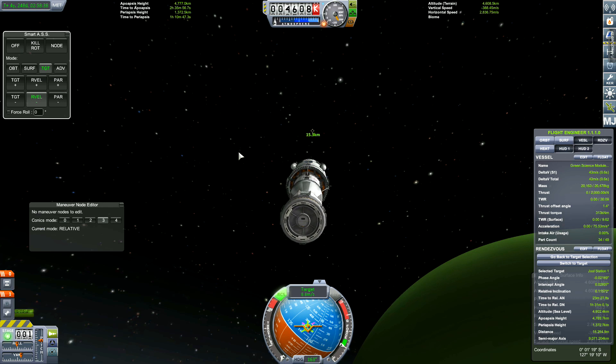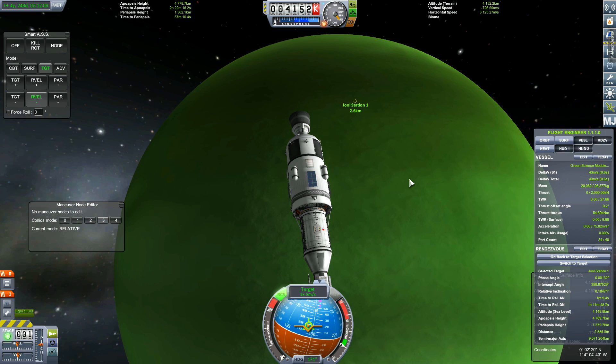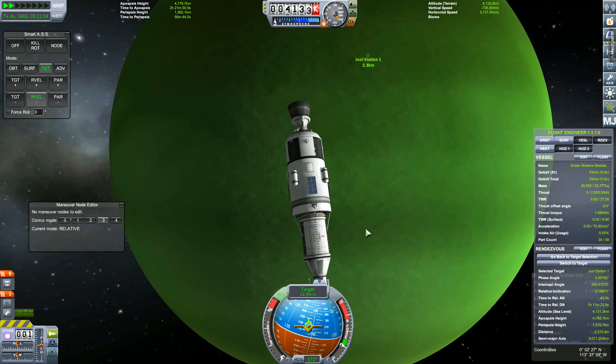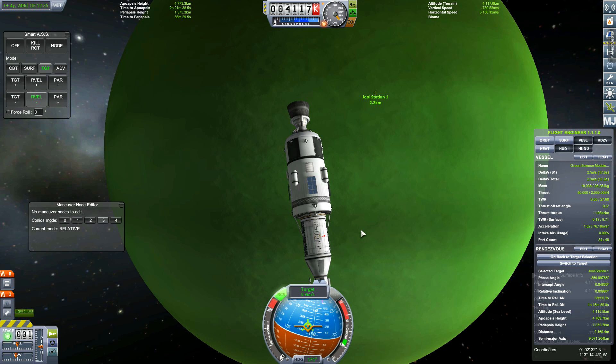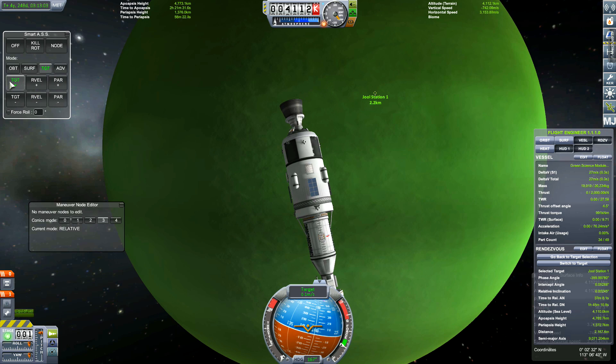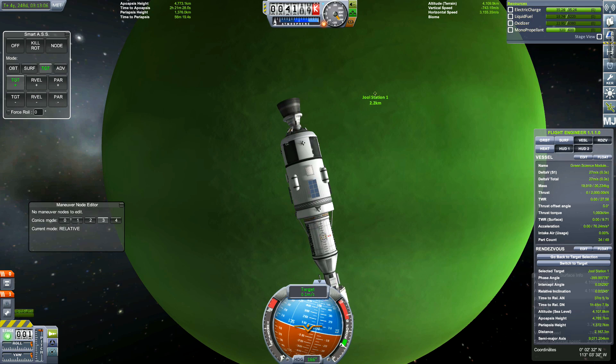And if any of you know anything about Kerbal Space Program, you know that if you put anything in low orbit, closer to a planet, you can make use of the Oberth effect. So that's what we did in the last try of getting this science module to the space station. We're going to have to redo all the others because they're just floating around there. We could do rescue missions — rescue rockets — to rescue the two modules.